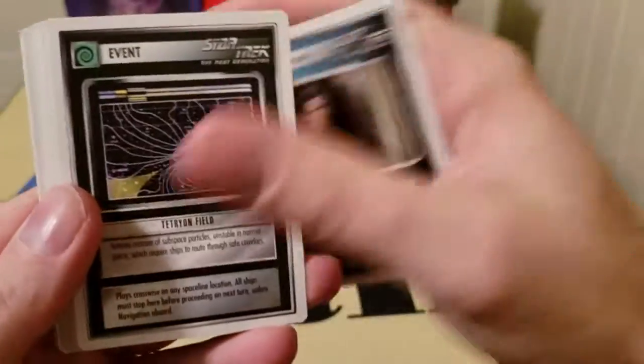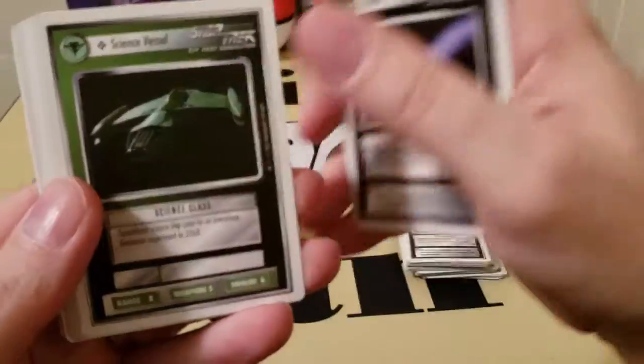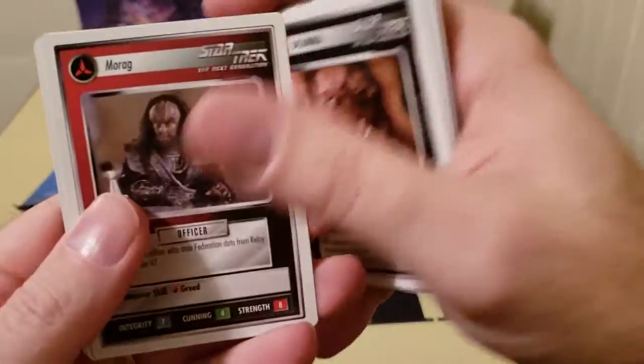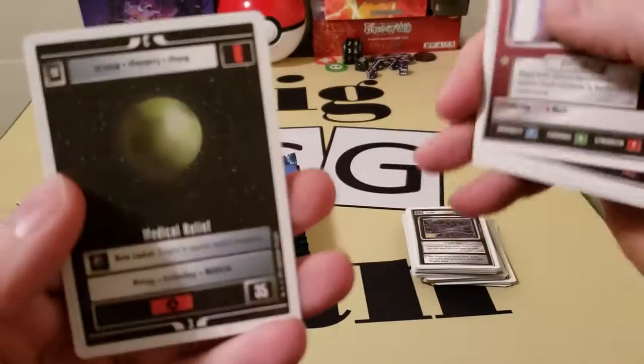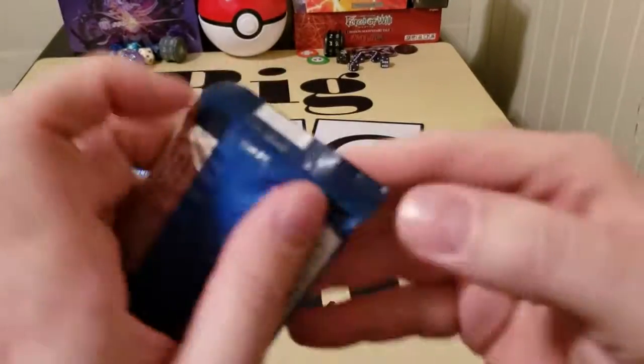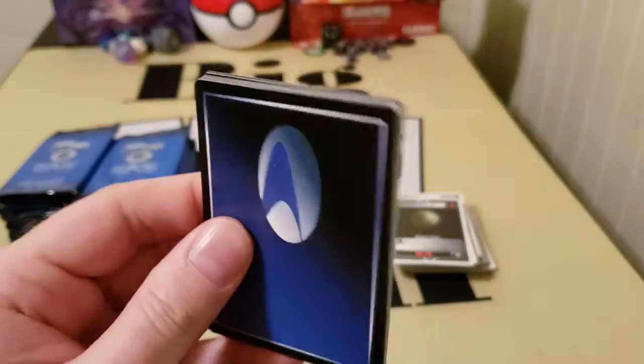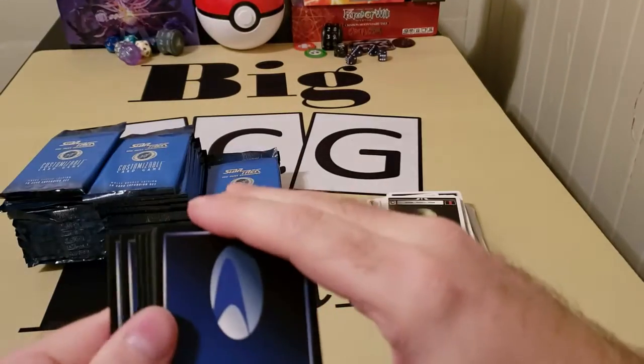Let's stack them and rack them so we can look through and see what we got here. Science vessel, Talos, equipment, event. I'm hoping to get some really cool characters for all three sides. Oh, it's a rare planet — that works! And it's funny because as I'm opening them, the packs are slightly brittle just from being so old.